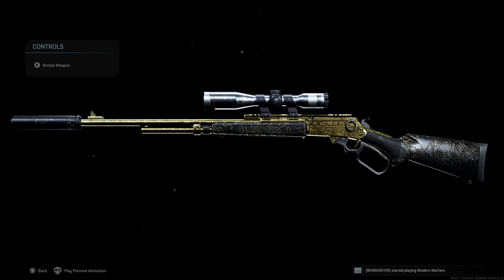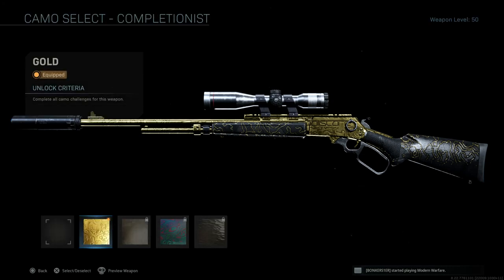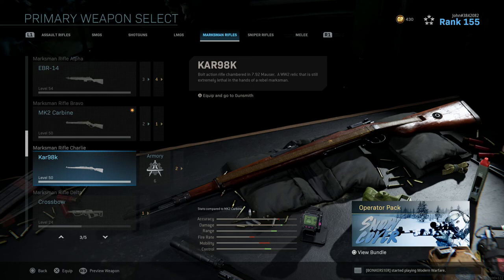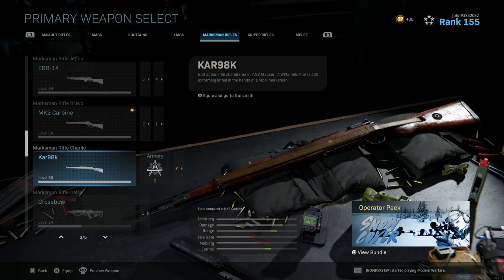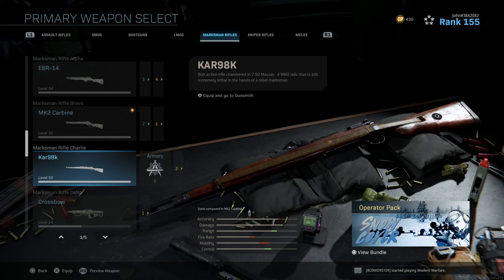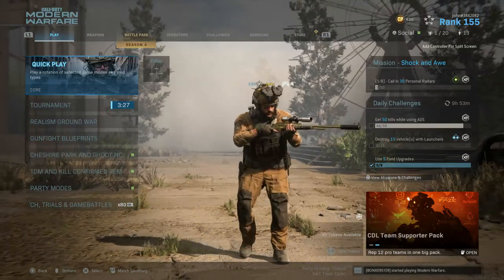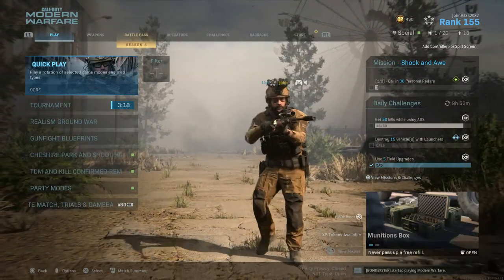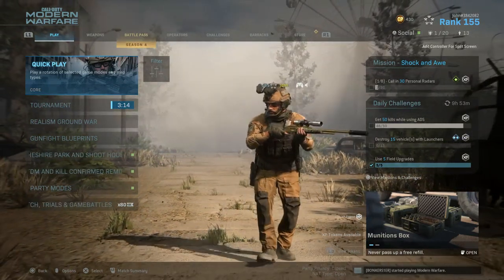Just like every other weapon on this game, the MK2 with gold looked beautiful — not a single weapon, not even the riot shield, has looked bad with gold. We are now officially one weapon away from unlocking Damascus, and that is the Kar98k. I think I only need one more kill while mounting with it, so it's going to be easy. I'll most likely be unlocking it this Thursday and uploading that video on Saturday — stay tuned. I cannot wait, it's been too long. Thanks for watching, it's been John, back on the grind and very soon unlocking Damascus. Peace!